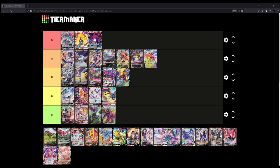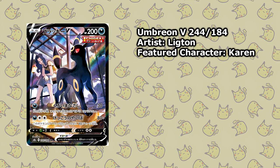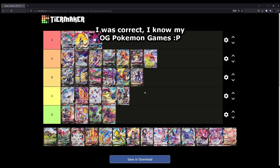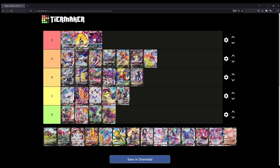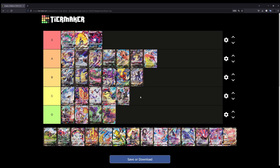Umbreon V and VMAX — I'm going to be honest, and I know most people won't like this opinion, but I'm not a fan of these illustrations. The V I'd put at B — it's actually kind of nice; you've got Karen sitting in the background, Elite Four member from Generation 2. It looks like they're sitting at a bus stop, with Umbreon looking around saying 'I'm ready to go whenever.' The VMAX I'd put at C — the illustration just doesn't do it for me as much.